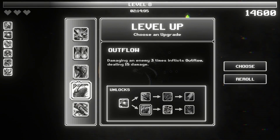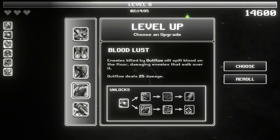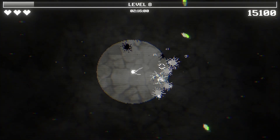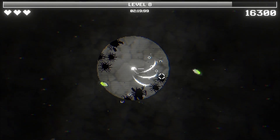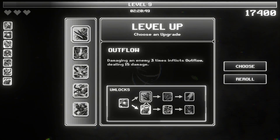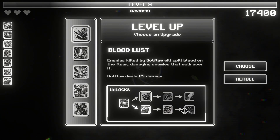Hollow point — now we want this upgrade path here as well, since we want eviscerate and then the best thing here: the blood lust. Let's go outflow, this will help with damage. Outflow was — damaging an enemy three times inflicts outflow, dealing 15 more damage. That becomes 20 damage later on, and then later on you get a pool of blood.